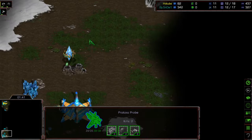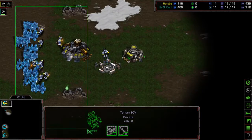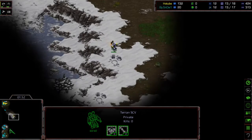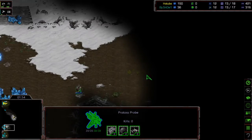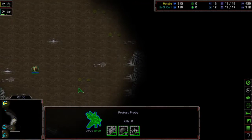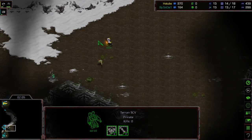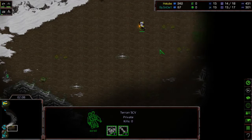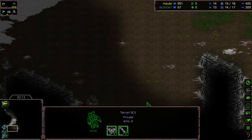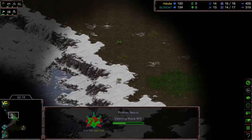The probe is heading towards the natural — it's gonna make that Nexus. Light is sending out that early SCV scout only after getting nine on minerals, and it looks like he's gonna scout Snow first. Snow is duping Light there, acting like his probe was coming from over here, so now Light is gonna check the bottom right instead of right where Snow is. Interesting probe maneuver from Snow.